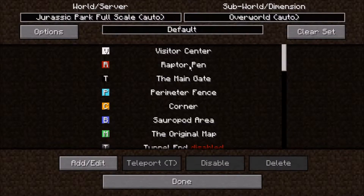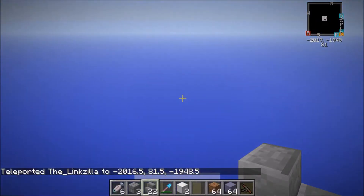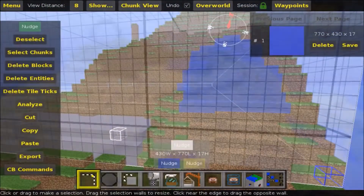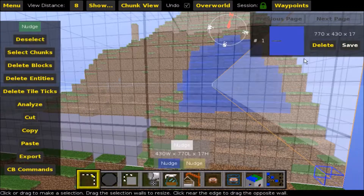Basically, if I were to export the map, all the trees, all the fences, all the buildings that I made — like the visitor center — will be completely gone. But then I figured out a workaround. I basically created a brand new map and using MCEdit I took the chunks of the mountain range out and put them in a brand new file.